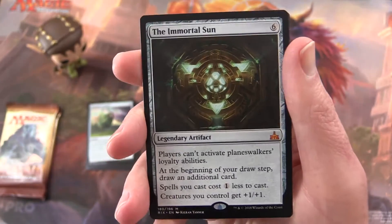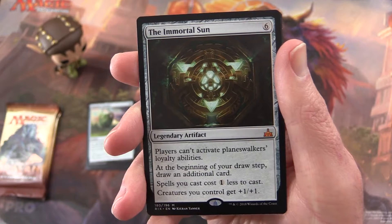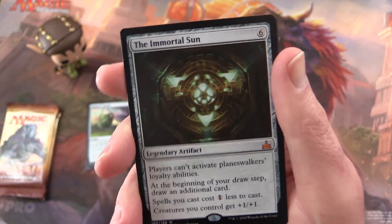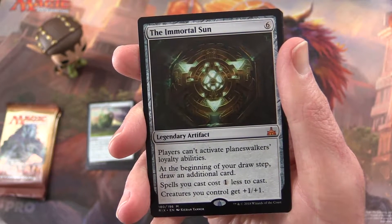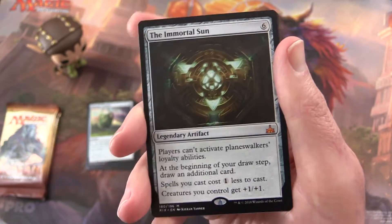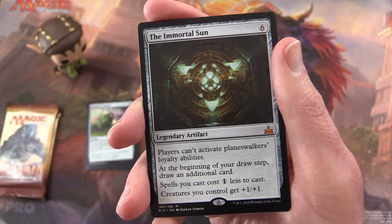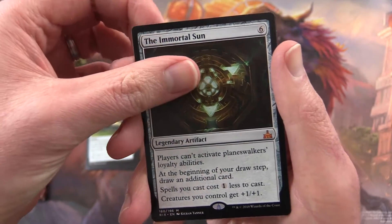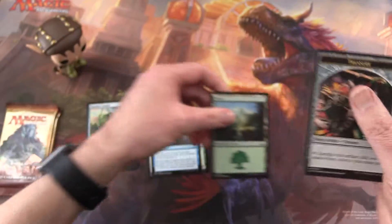So this is a Legendary Artifact for six mana. Players can't activate Planeswalker loyalty abilities — that seems pretty handy. At the beginning of your draw step, draw an additional card, and spells you cast cost one less to cast. And creatures you control get plus one, plus one. So that's a pretty spicy card. Get a forest and some treasure.